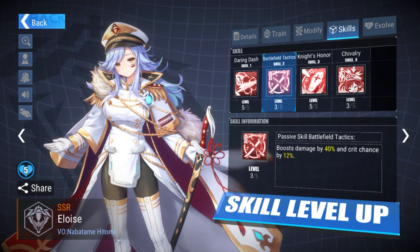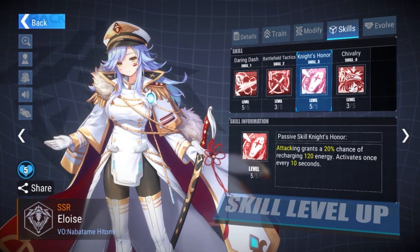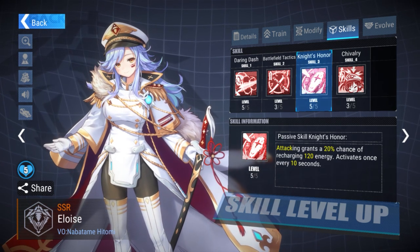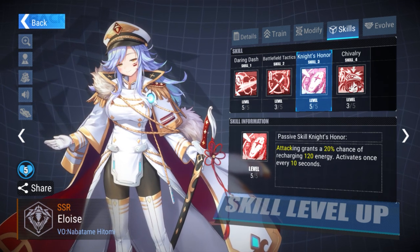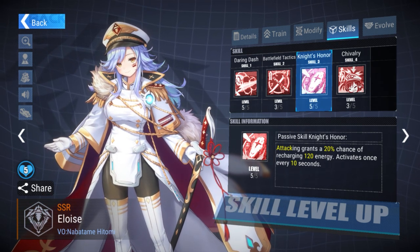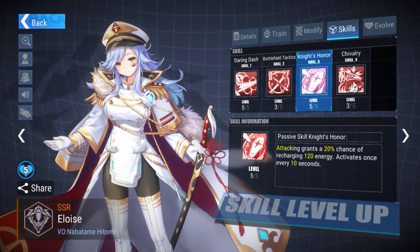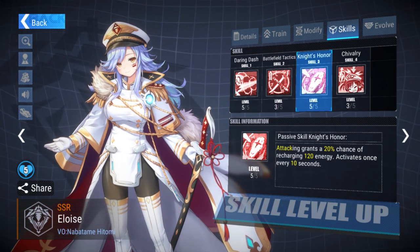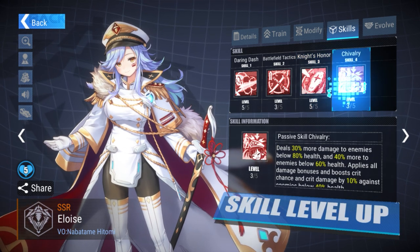Passive skill: Knight's Honor — attacking grants a 20% chance to recharge 120 energy, which is really nice. Again, this offers a lot of uptime. Thinking outside the box, I don't see how this is a bad tank at all, or not a high-powered tank, once you get her the proper gear to take advantage of that.